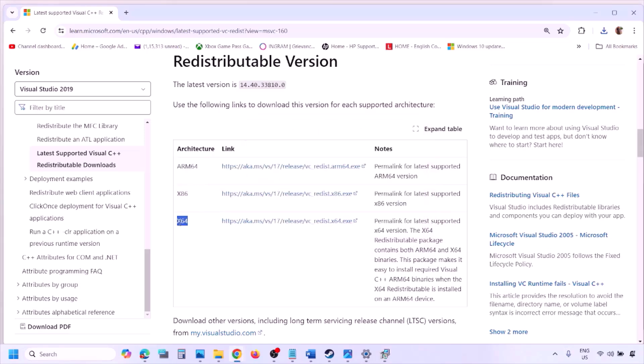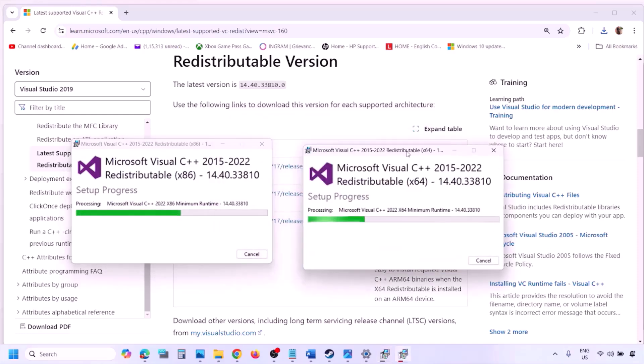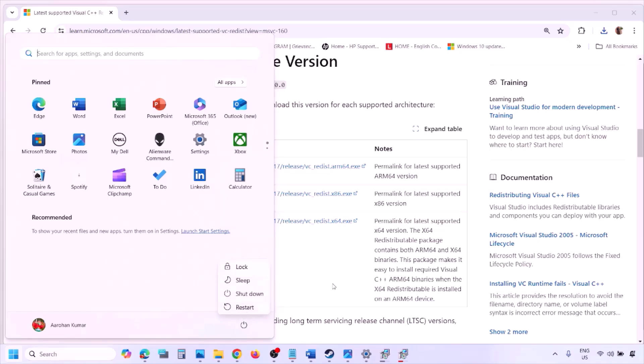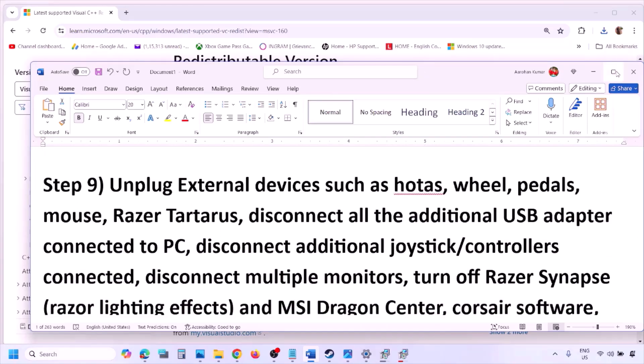Download the x64 file as well, run the exe file, click Repair or Install as applicable, and click Yes to allow. Let the installation complete — make sure both x86 and x64 are installed. Once installed, restart your computer (restart is a must after this), then launch the game and check.